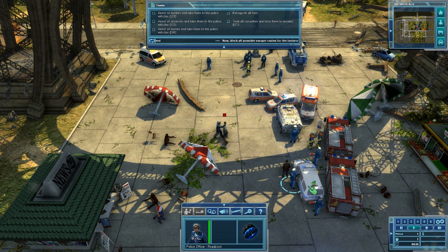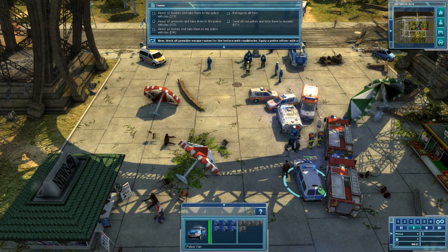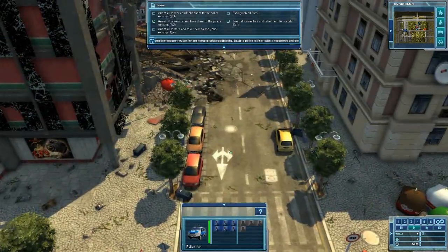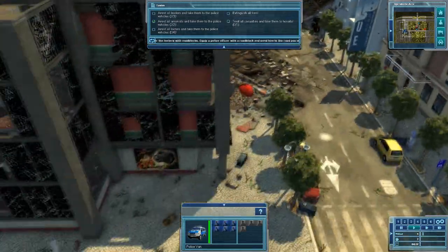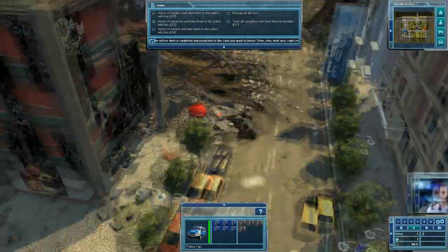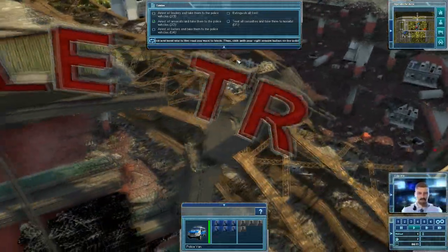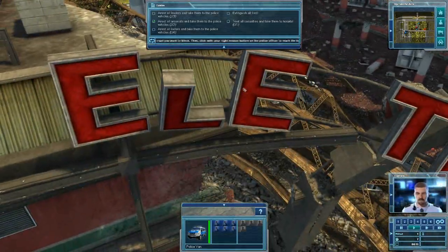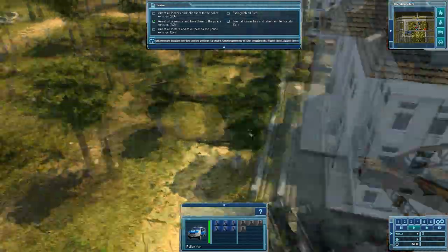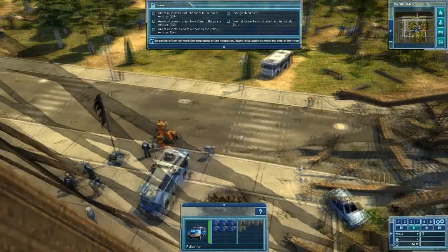Block all possible escape routes for the looters. Equip a police officer with a roadblock and send him to the road you want to block. Then click with your right mouse button on the police officer — mark the beginning of the roadblock. Look at those looters. We've run into a problem, because one of the guys that we need to arrest is injured.